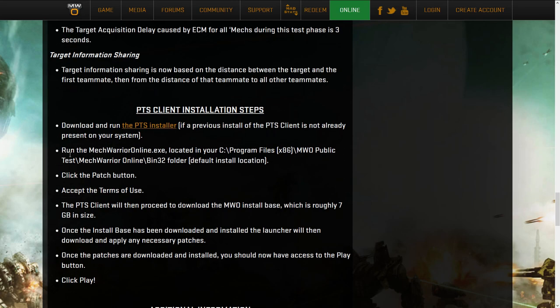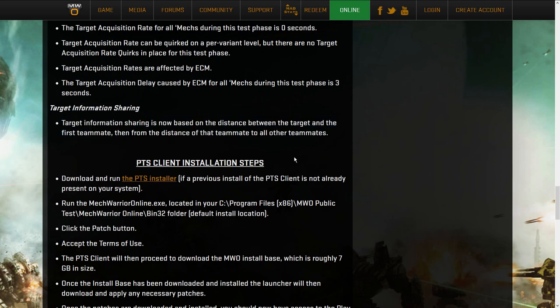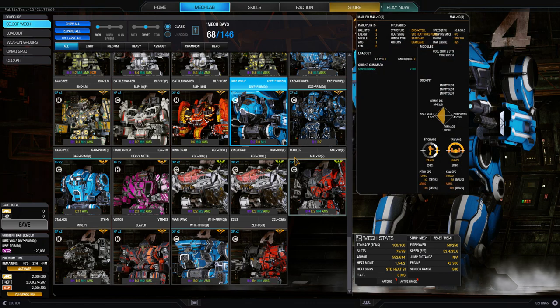Target information sharing is based on the distance between the target and a first teammate, and the distance between that teammate and all other teammates. I think this means a mech with long sensor range standing in the middle of the team acts as a relay tower to share target information. If a spotting light goes far behind enemy lines and is too far from your group they can't share information back. It would be great to see a diagram for this but they haven't supplied one.